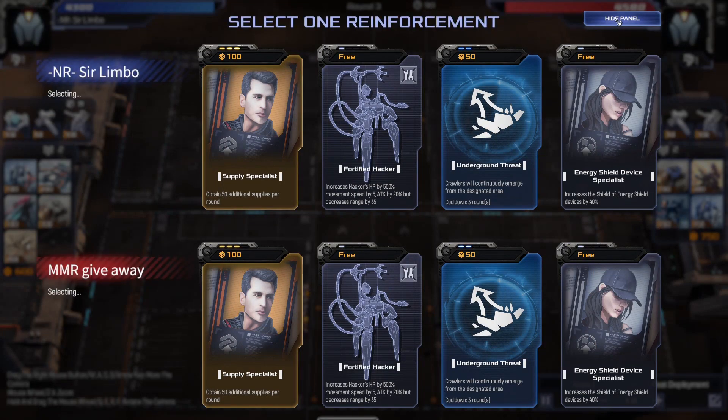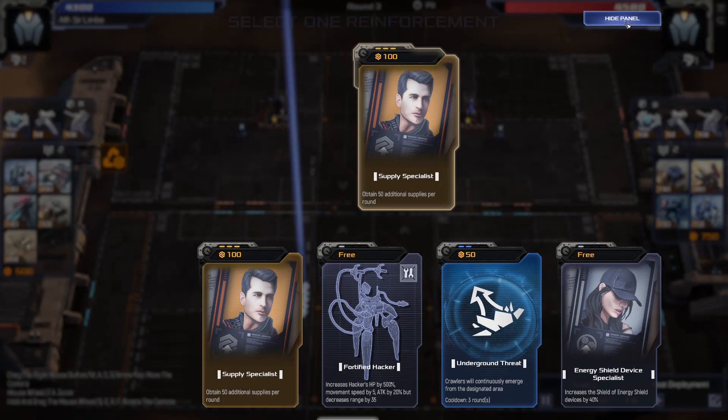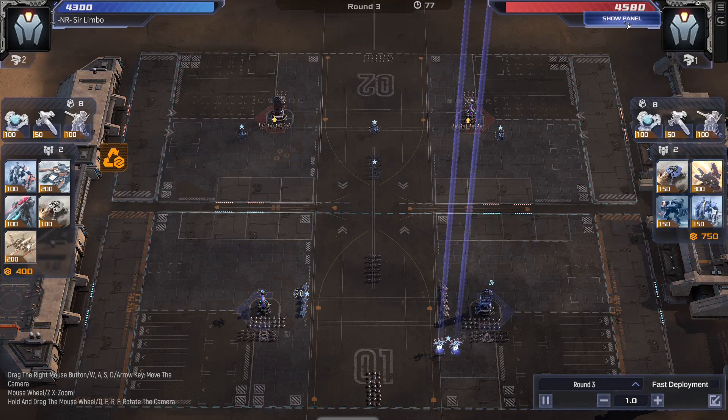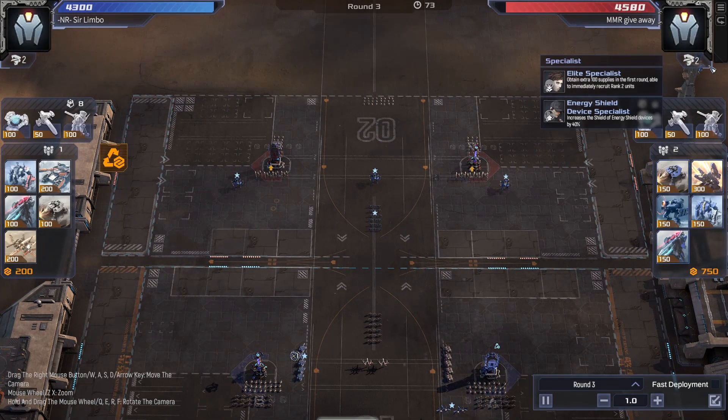Since this is turning out to be a very slow game right now with only a couple of points of health lost on either side, I decided to pick the Supply Specialist. I'm not even sure what my opponent picked. This is where I sell Orange Man — even though I could level him, I kind of don't want him dying all the time. My opponent picked the Energy Shield Device Specialist, which I'm not sure I've ever picked.